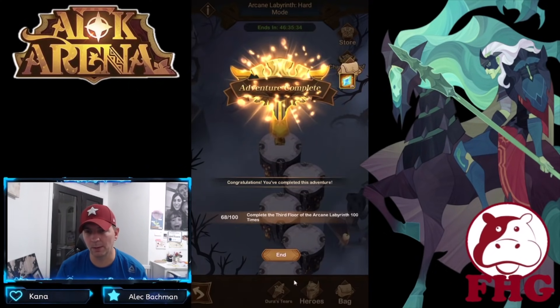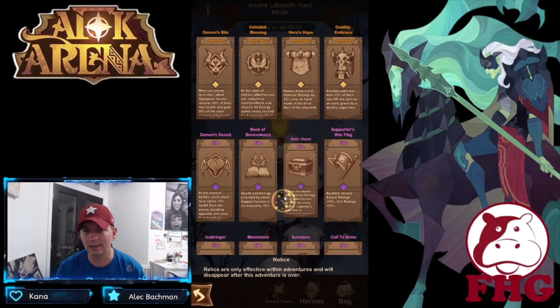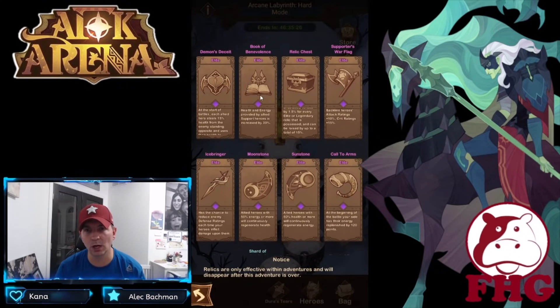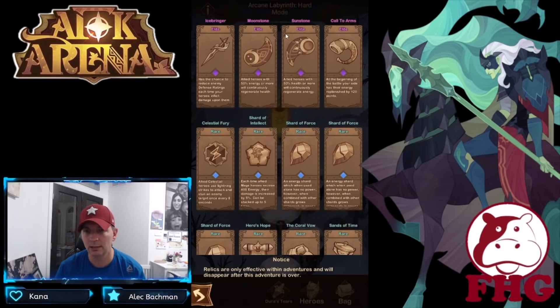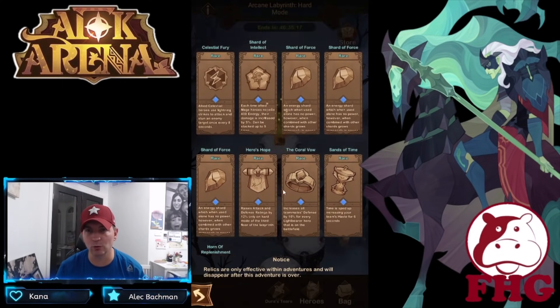We'll pick up our loot. Looking at our relics: Demon's Bite, Celestial Blessing — brand new. Demon's Deceit in there as well, Book of Benevolence — new as well. Shard of Intelligence, Celestial Fury. I'm sure all of these do have higher levels of them too.